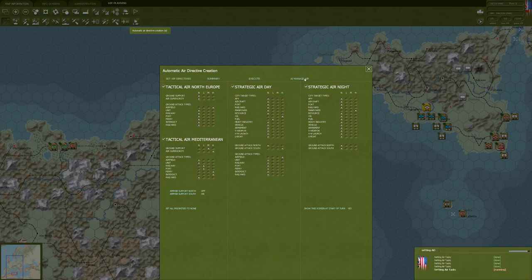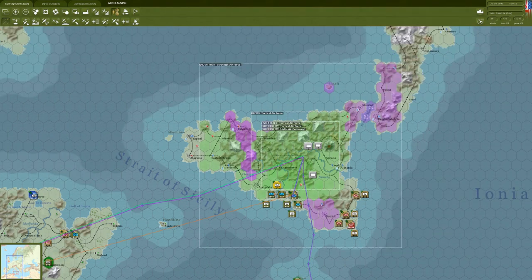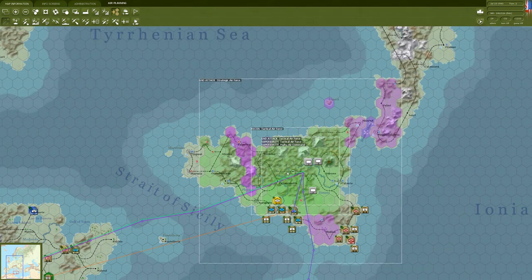Interdict will stay pretty high for much of the early Italian campaign because we want to try to cut off more of their forces in the southern half of mainland Italy. Railways and ports we're going to keep low again. In terms of northern Europe, I'm really fine with everything we have set there too, so we're just going to leave this as is. We'll set AI directives - there it creates them all. AI manage air.